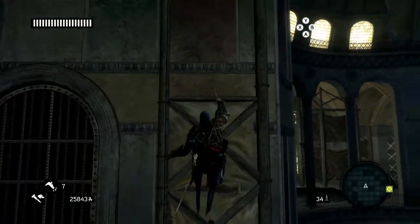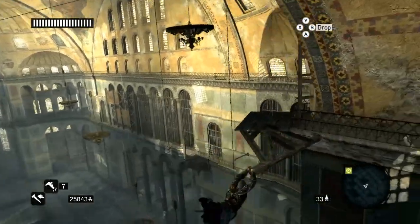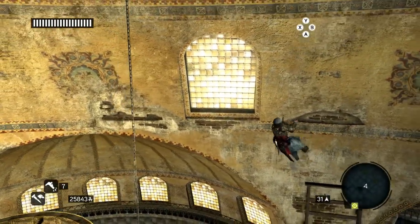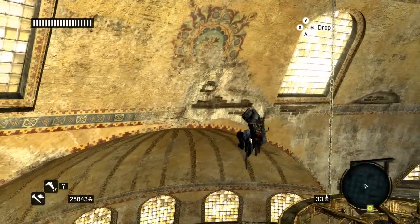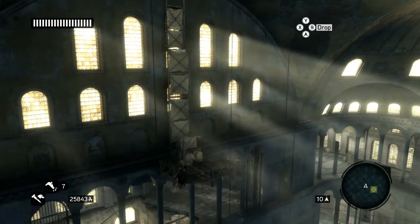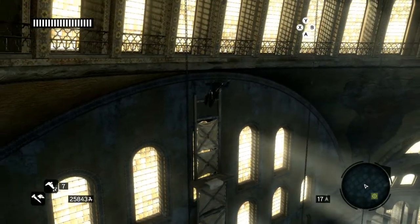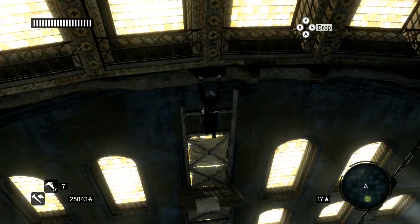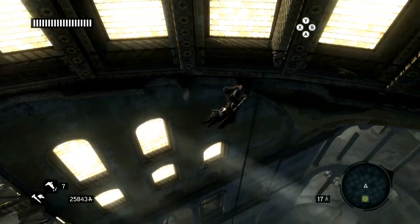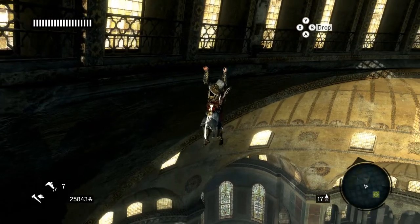Once you are up here, head to the left and go upwards. When you can, use your hook blade to go up as fast as possible. Jump up and use your hook blade to get up, cross this window, and once you reach this part head up one and jump. You will have another gliding sequence heading straight up until the next climb part, then going straight up. Once you reach the top, go to the right — it is the only way you can go, so just keep climbing to the right.